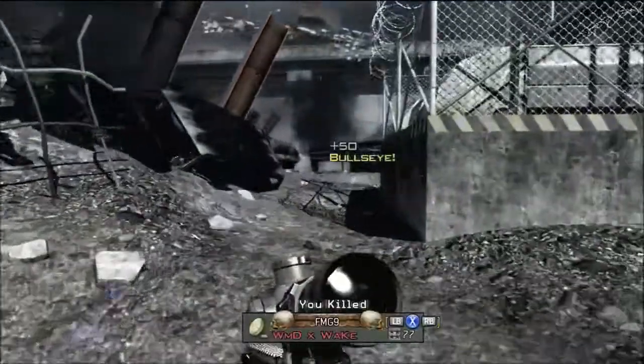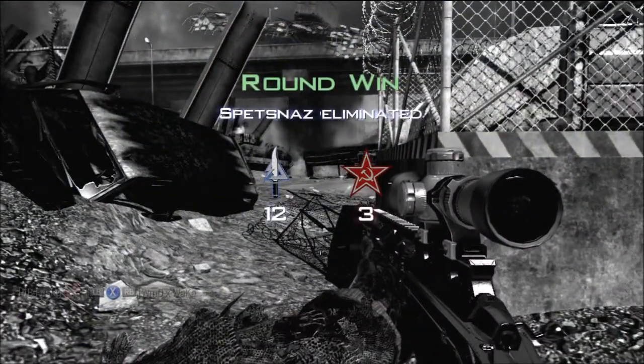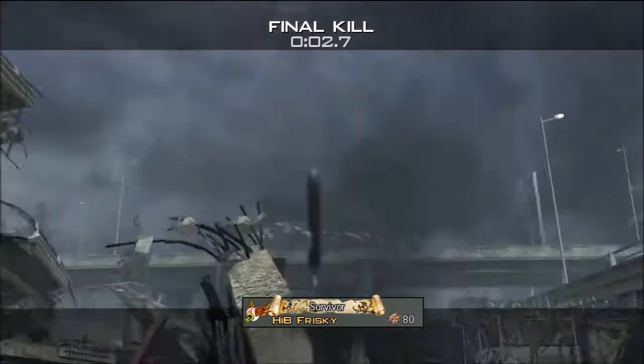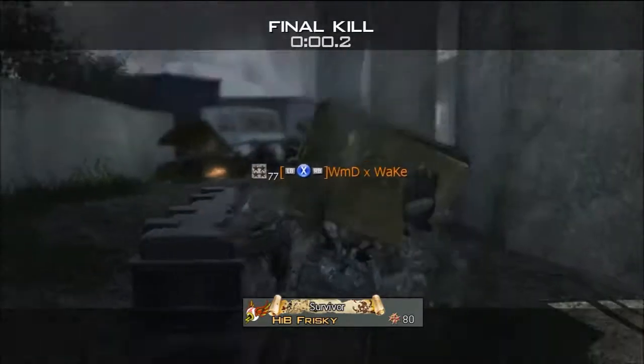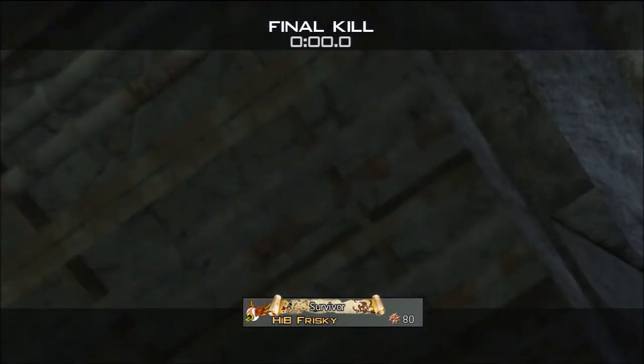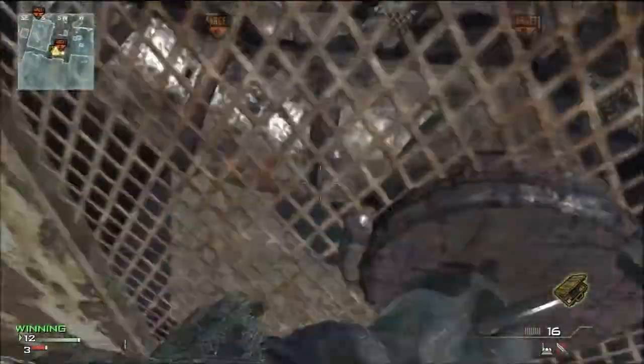Throw it and it should bounce and hit him. It's really weird, but if you can hit it, then kudos to you, because that's just insane. And when it bounces, it bounces to the right somehow, even though logically it would go to the left, because it hits the hill that way.